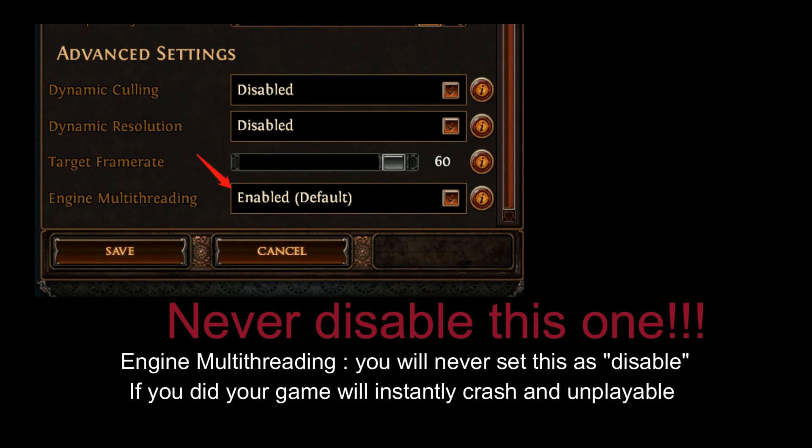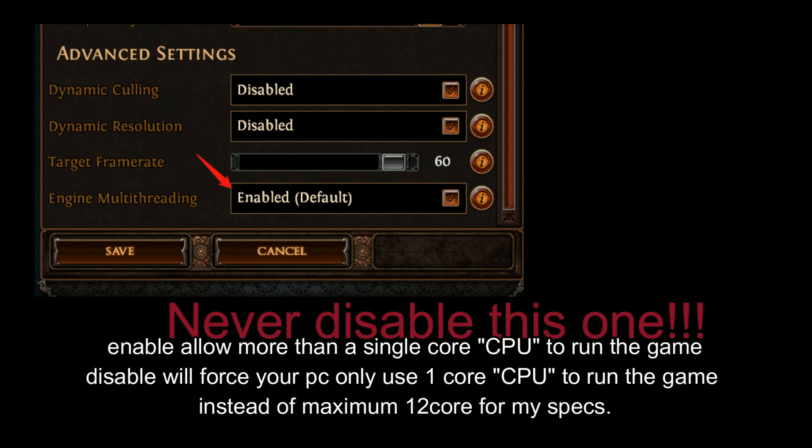Engine Multi-threading: you should never set this to disabled. If you do, your game will instantly crash and become unplayable. Enabling it allows more than a single CPU core to run the game. Disabling it forces your PC to use only one core instead of the maximum — up to 12 cores in my case.